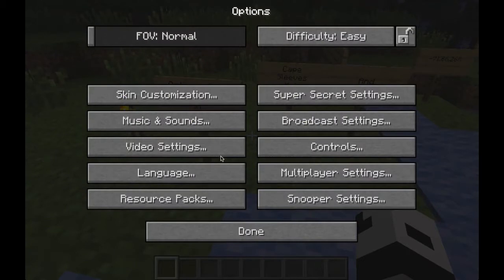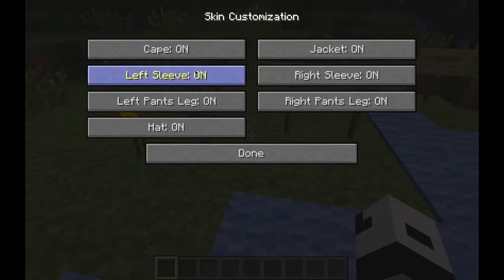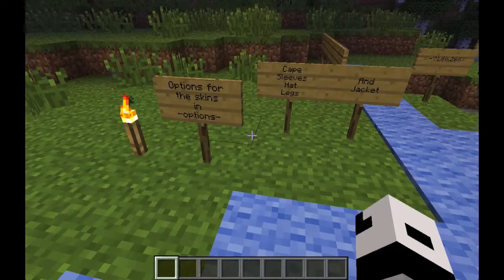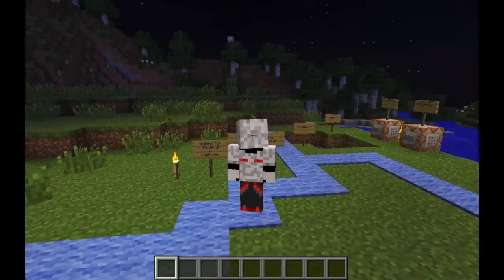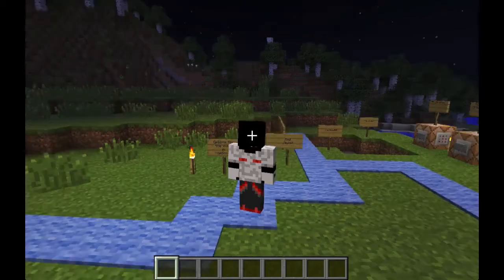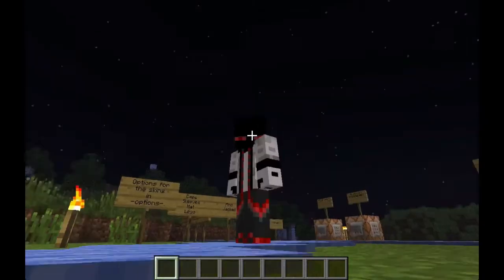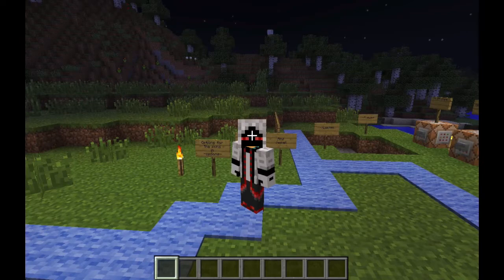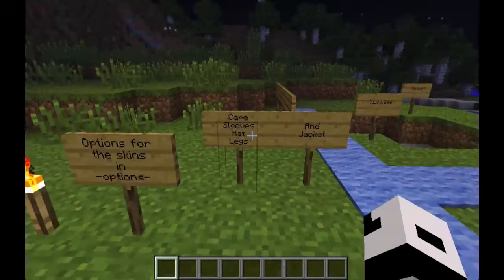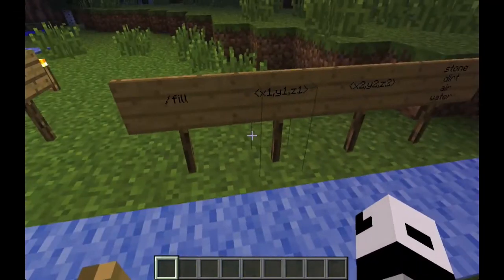Next there's a new option for skins. If you go into Options you'll see a new button called Skin Customization. You can go in there and modify your skin - they've added jackets, sleeves, leg pants, a hat which was there before, and a cape which was also there before. You can turn these parts on and off. For example, if I remove the hat you'll see my head looks pretty awful, so let's put that hat back on.